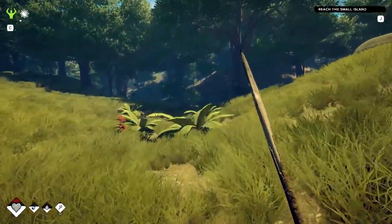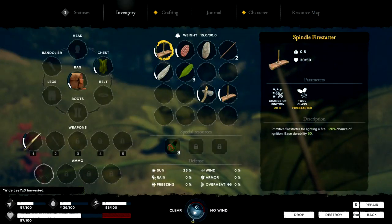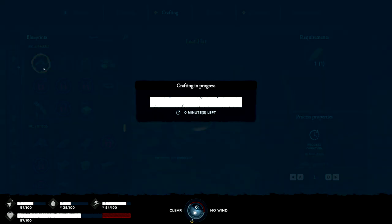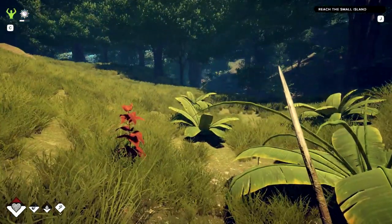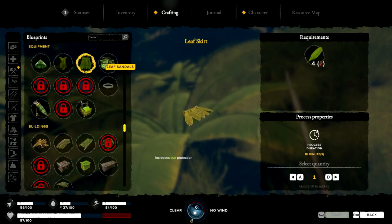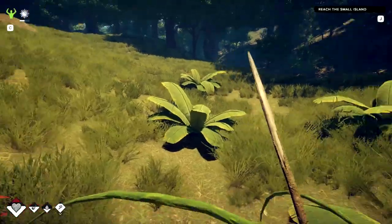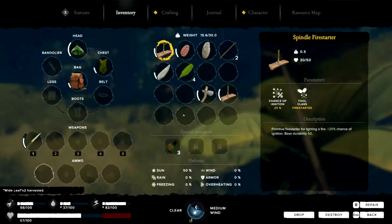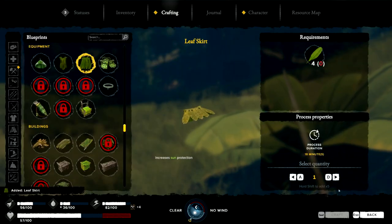Can I get these plants again? You know what, I'm also going to make myself a hat - a stylish hat. Perfect, I'm already wearing it. That should protect me from the sun some. What other clothing can I make? I can make a skirt, some shoes. Does the skirt just need both leaves? We'll craft it. Perfect.